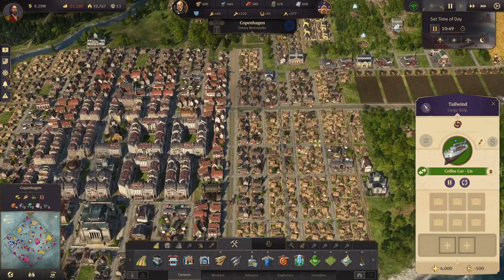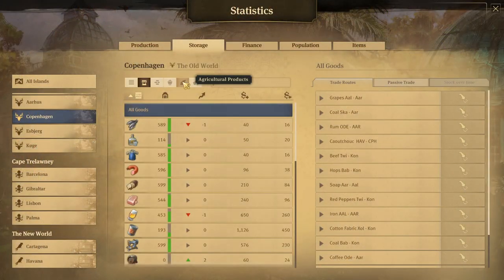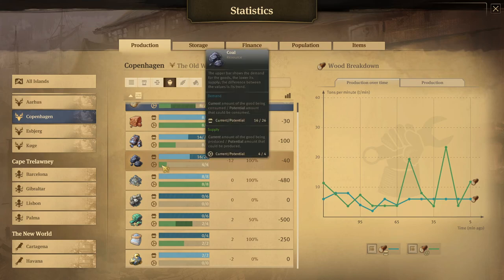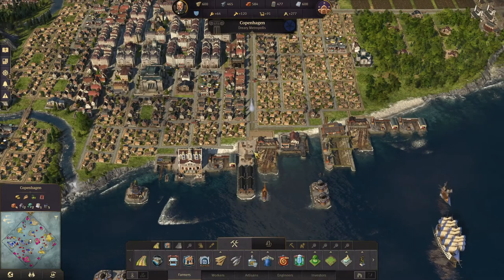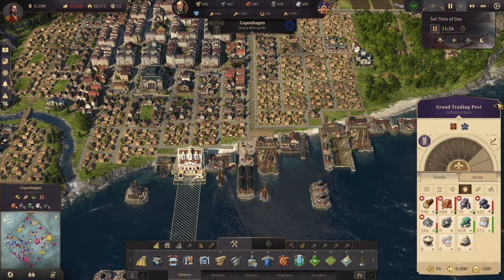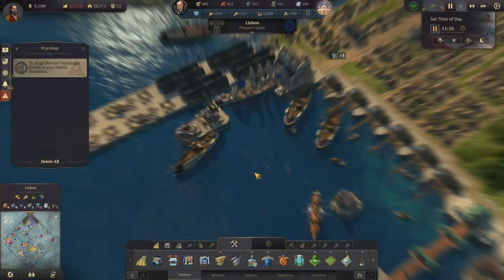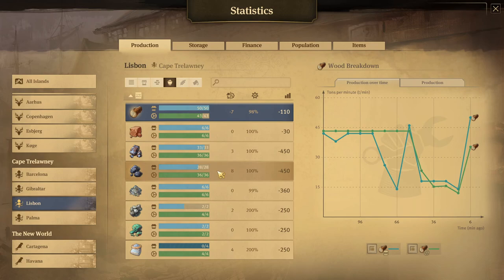We already have two ships on. Now if we take a look at materials production — why are we only producing four and eight? Are we full on that stuff? No. So why only four and eight? Oh, it's because we're not at Lisbon — that's why.